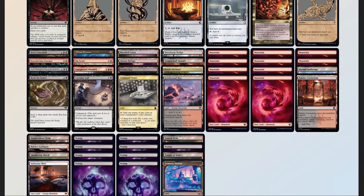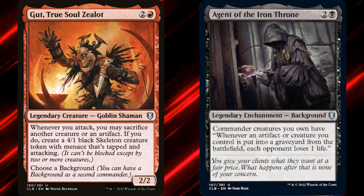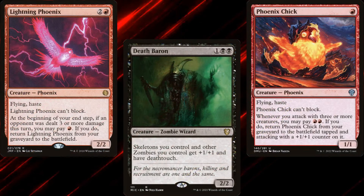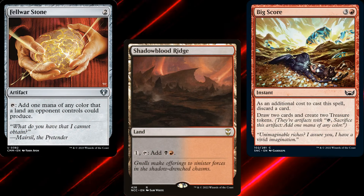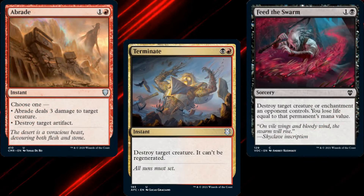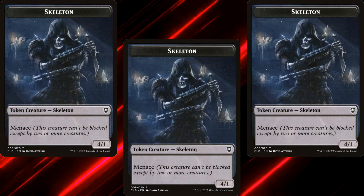Our entire deck is built around the idea of constantly throwing an army of skeletons and phoenixes at our opponents. Every turn we sacrifice one of our creatures, making an attacking 4/1 skeleton, dealing extra damage with Agent of the Iron Throne, and also bringing back even more creatures from our graveyard. This is a more casual deck — yes, we're aggressive, but we're not comboing off and winning on turn 4. You want a bit of ramp, some lands, maybe some card advantage to start, build up your board state, and eventually overwhelm your opponents with a giant army.